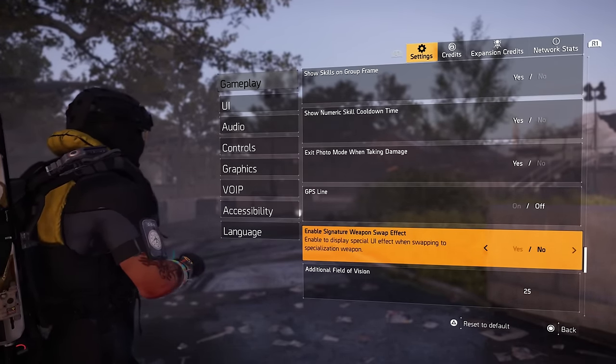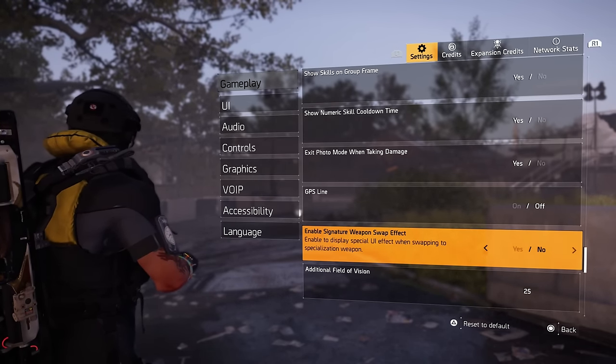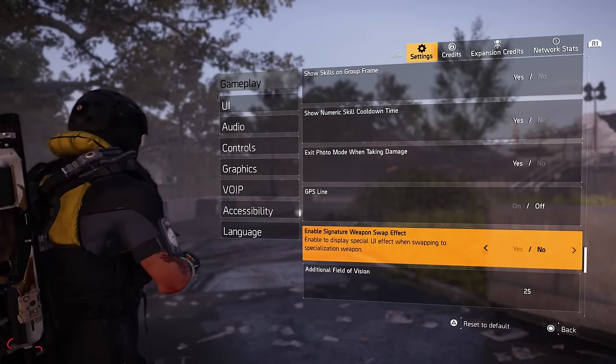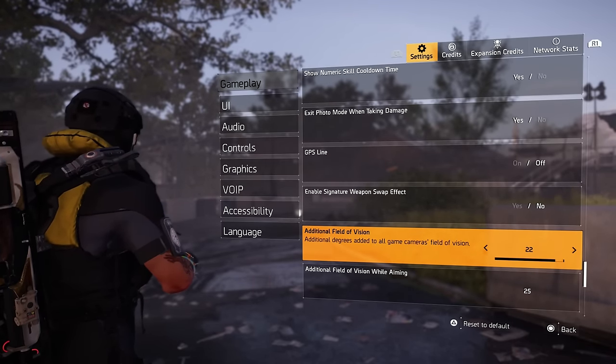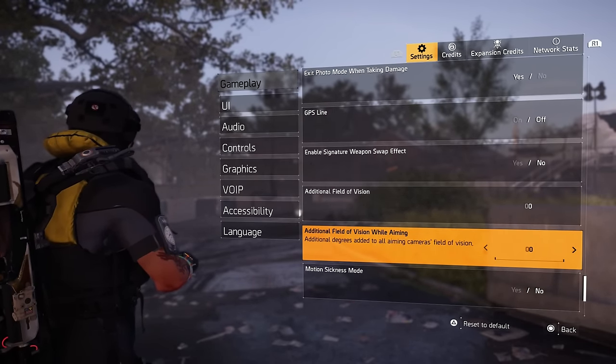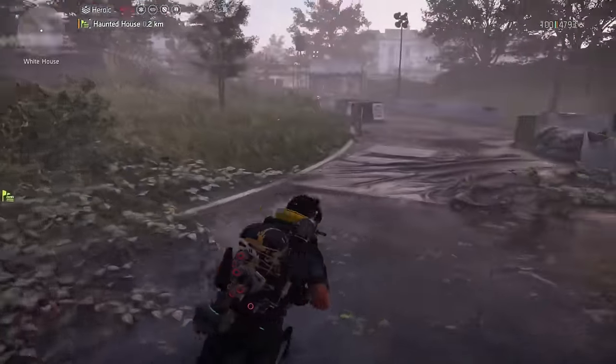Enable signature weapon swap effect — I turned this off. This is an effect where every time you swap to your signature weapon, it's kind of like a slow-motion effect. I have mine off, but it's up to you. Additional field of view — highly recommend this because I think most of you will be at zero. It's a visual effect, by the way.